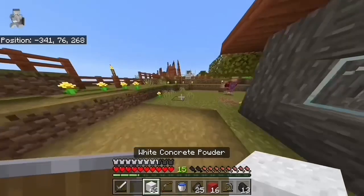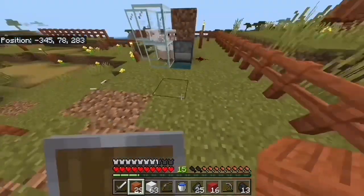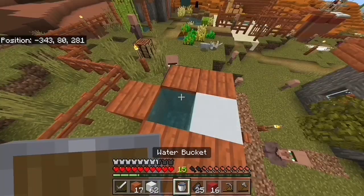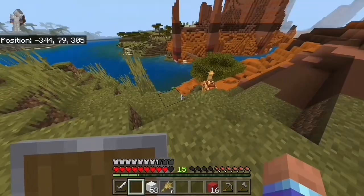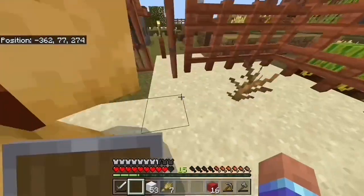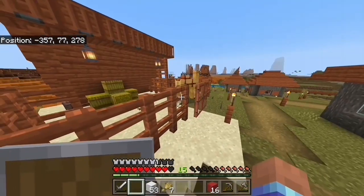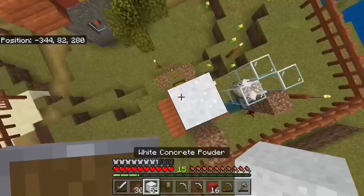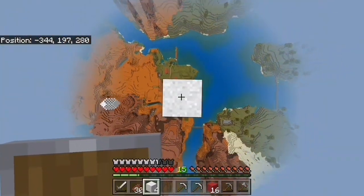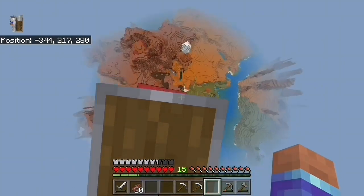I have a bunch of white concrete powder, but I need the actual concrete itself. Somehow my camel got out. I'm sorry I haven't been giving you as much attention — I promise you and me will do something soon. Now I'm just going to tower up and place all of my concrete powder going up. Wow, look at this view — I can see my entire world up here. It almost looks like a sphere.